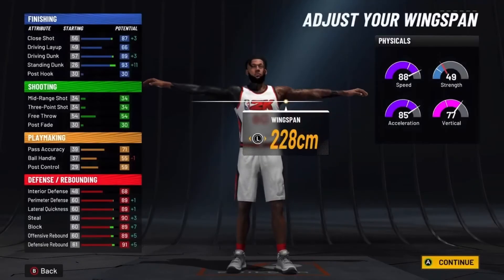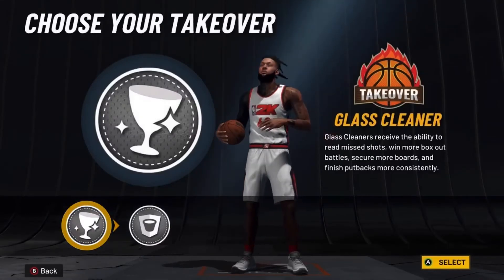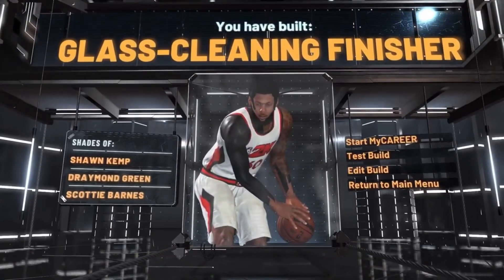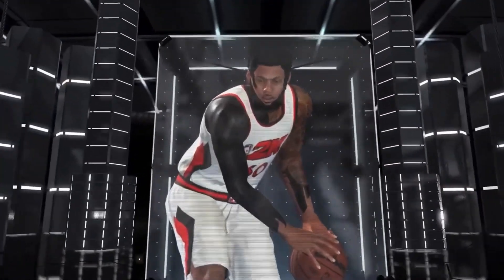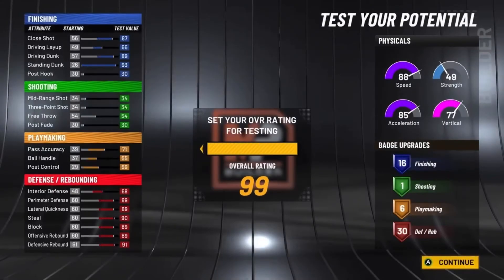With that 96 speed you can hedge really well. This build is basically a lockdown — you could literally play lock and just add shooting to it. For archetype, go glass cleaning finisher rather than rim protector, which isn't as good. You get the glass cleaning finisher comparisons to Shawn Kemp, Draymond Green, and Scottie Barnes.